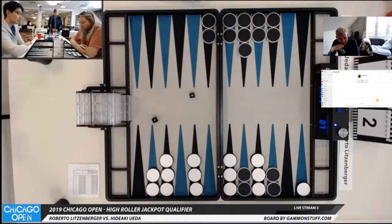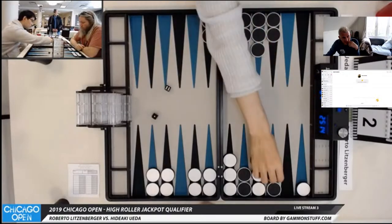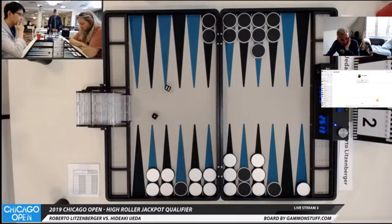You want to be clearing the 11 point because they're both in direct range of the anchor on the 20 point. You want to get a checker off the 11 point to prepare to clear it. You can't clear the point until it's only got two checkers on, unless you roll a double. Now he can clear it — just play those checkers from the back 11 point onto the 10 point, putting five checkers on there. That's a good play from Hideaki coming off the 22 point, which I didn't see.